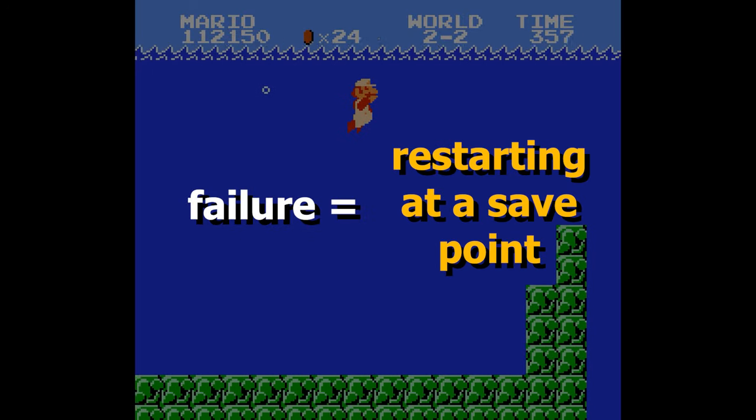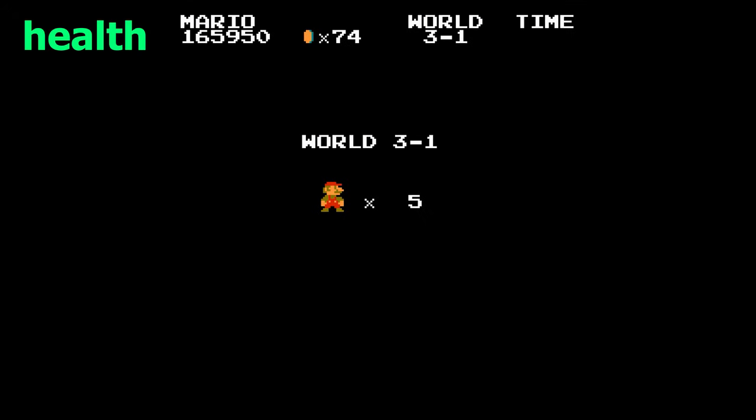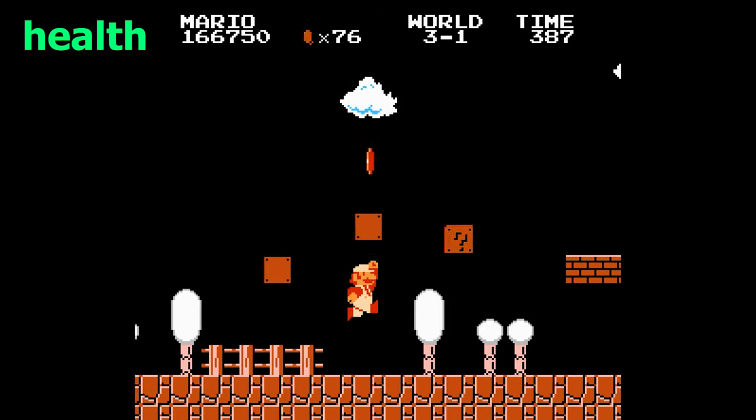In Mario, failure means restarting at a save point, while reward includes health, power-ups, collectibles, and progress. Health is only a reward if the player needs it. That need is relative to the pace they lose health and the amount of progress at stake.